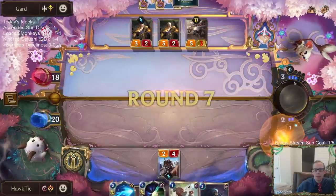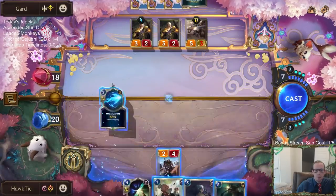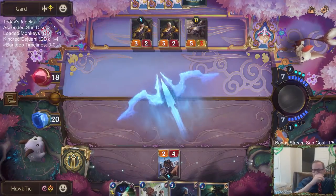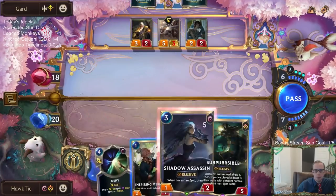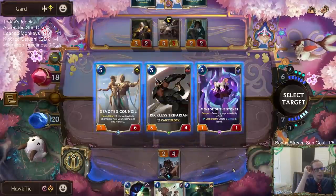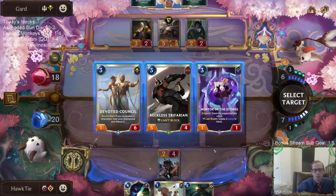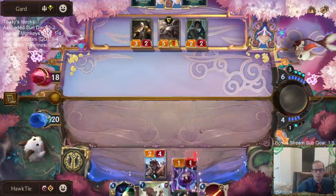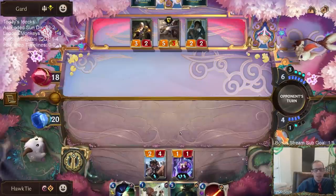I just need to kill these things. I wonder if I'm going to be able to get to Sub-Percival. Reckless Trifarian is kind of big if I'm just attacking with it. Mentor the Stones turns this thing into a four-six, which is also kind of big. So look - Mentor the Stones plus draw a card. We're playing Concurrent Timelines the fair way.